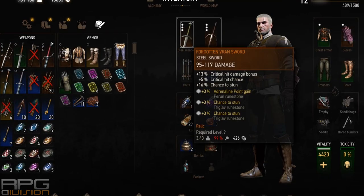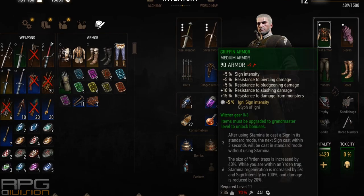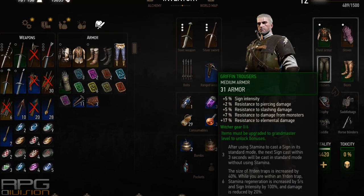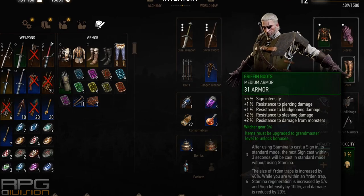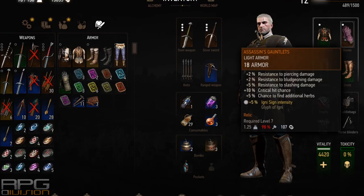Any sword that has critical hit damage bonus, critical hit chance, and more importantly boosts sign intensity is a good choice. The armor setup is 3 Griffin armor pieces and 1 Assassin gauntlets. Three pieces of Griffin armor, which are medium armor, increase sign intensity by 15% and resistance to monster damage by 24%. I went with Assassin gloves instead of Griffin gloves because they grant 10% critical hit chance, which is a really nice boost to overall DPS output from swords at this point in the game.